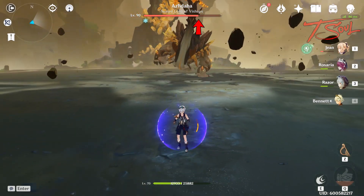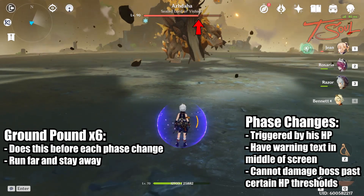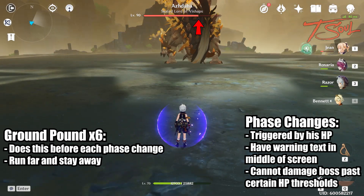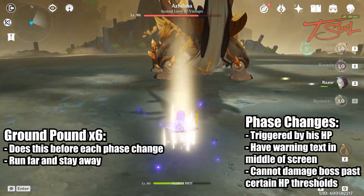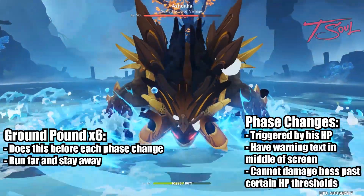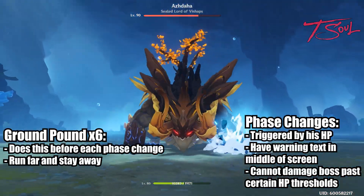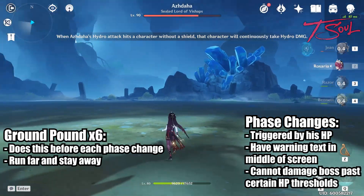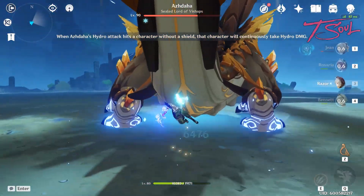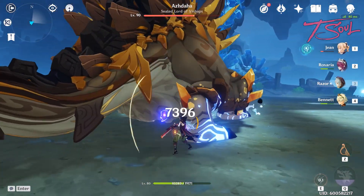Once his health reaches the letter P in the word bishops, he'll begin phase 2. He'll always pound the ground 6 times — the first 5 is a fairly big AoE around him and the 6th time is a slightly bigger AoE. You know he's starting this phase when you see some hints on the screen. When you see this, just run away from the boss. The stomps are too much damage for any shield to handle, so the best way is just to run. If you have an archer, you can also shoot the boss while he's pounding the ground.